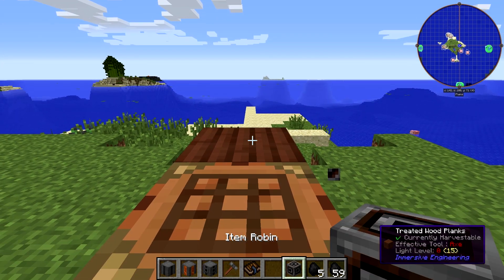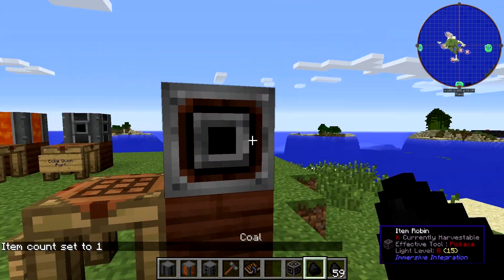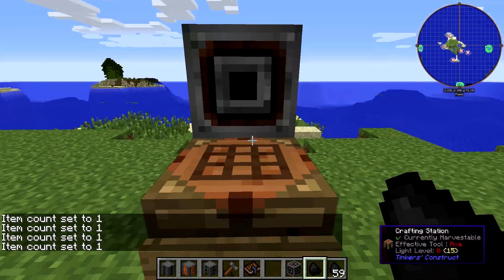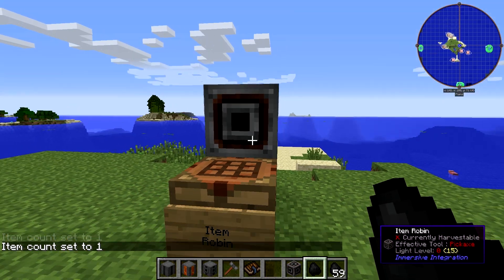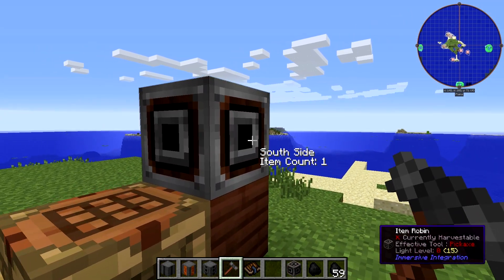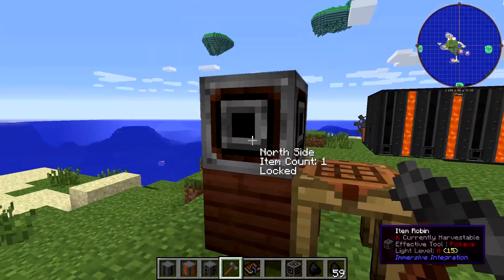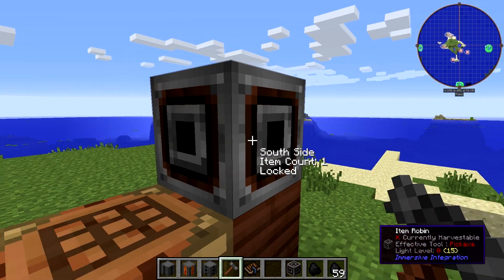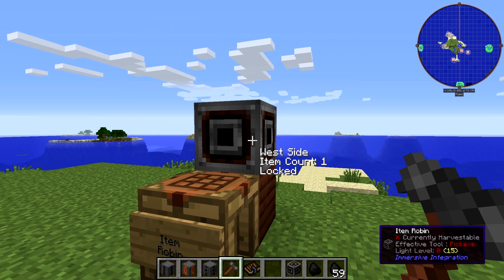The easiest way to think of the Item Robin: there are six sides total. One side is an input, like the top, leaving up to five possible output sides. You can set each side to a different item count by right-clicking with items in hand. Then lock it with the hammer so the settings can't be accidentally changed.